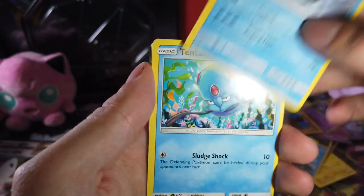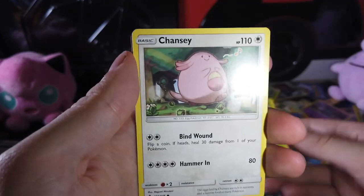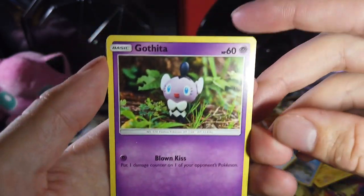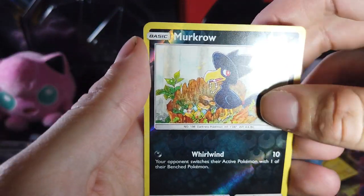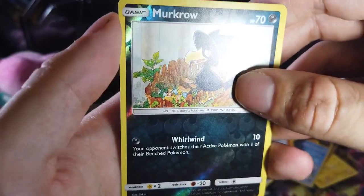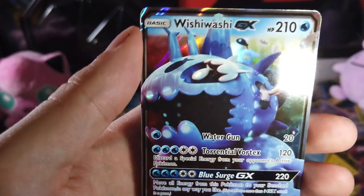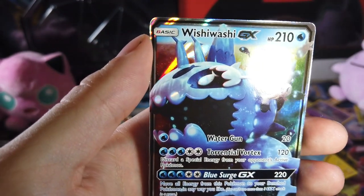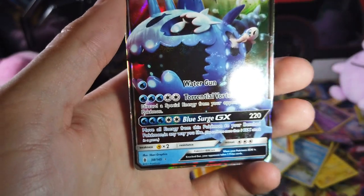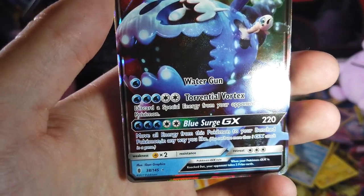Snorunt — being cool. Helioptile. Just another plant. Chansey. Another goth girlfriend — E-girl. Murkrow, Reverse Holographic. And Wishiwashi GX — this is pretty cool, we got number 38 of 145. It's got a Water Gun. Its GX move is Blue Surge: move all energy from this Pokemon to your bench Pokemon in any way you'd like.